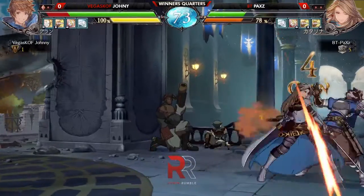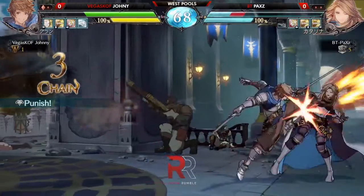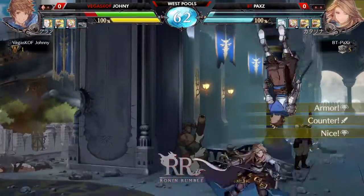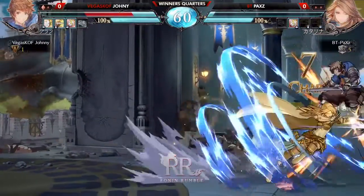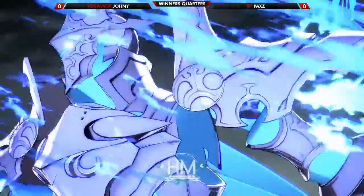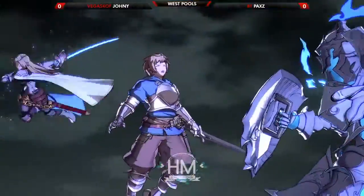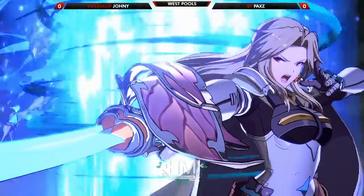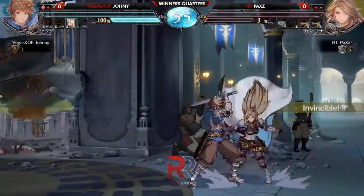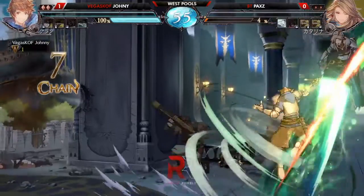Blocks the jump-in, gets the cross-up with the own jump-in. EX fireball for the juggle, catches the sword lunge - not able to get the follow-up hit after that. Gran's gonna get the juggle off that fireball. BT, you have another chance at life, make it count. Oh, is this gonna be too scaled to close it out? One more hit will do it - living on a prayer. Not quite at chip range yet... now at chip range. BT Pack Z thought that it was gonna kill.